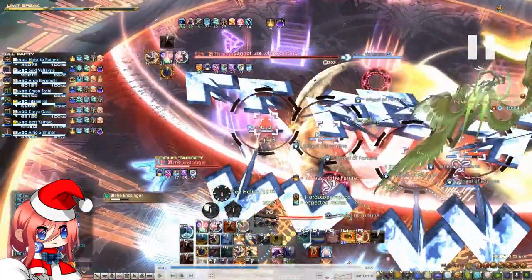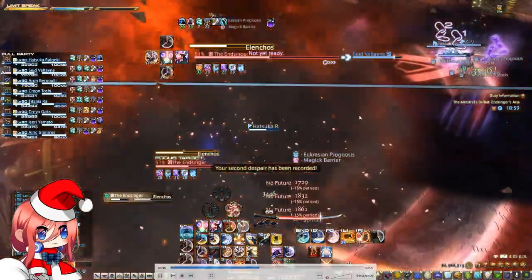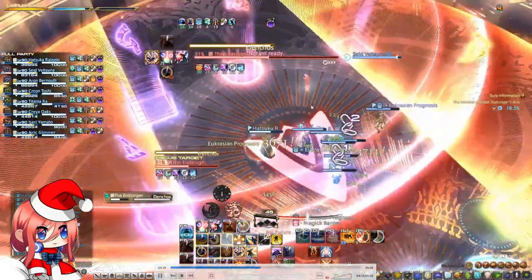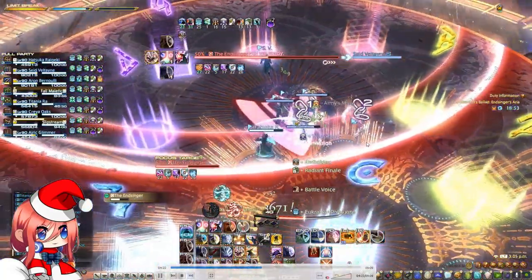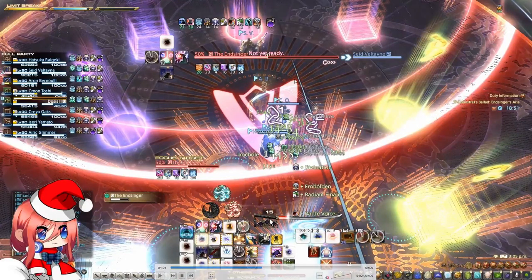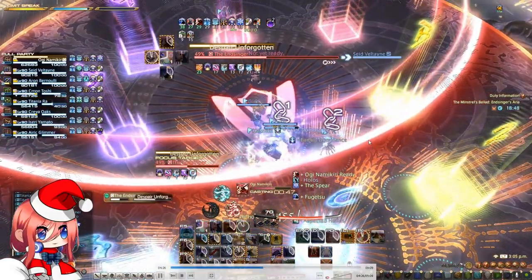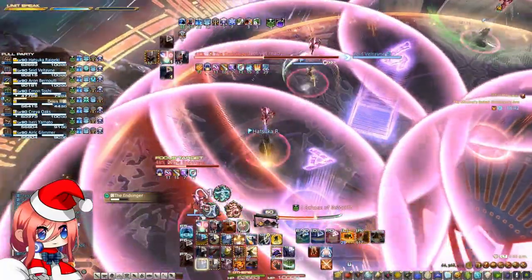After the second one goes off, the boss is going to be casting Elencos — the sides were unsafe so I move into the middle. Make sure to always look at the boss here. Then there is the third Despair on Fogleton, which is going to have a spread onto everyone. Make sure everyone spreads accordingly.